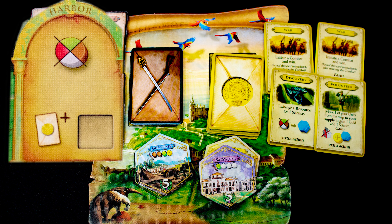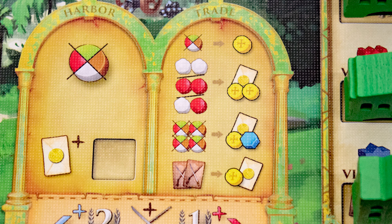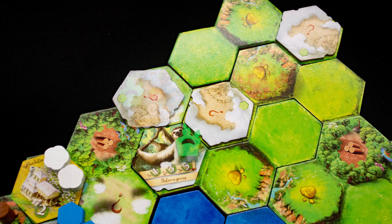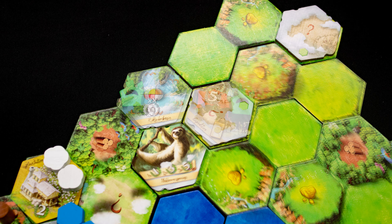The Harbour action lets you gain a resource or a powerful gold card upgrade. Finally, the Trade action lets you trade resources, gold, and science. A few notes: moving your unit into a question mark tile reveals it and can grant bonuses and challenges.